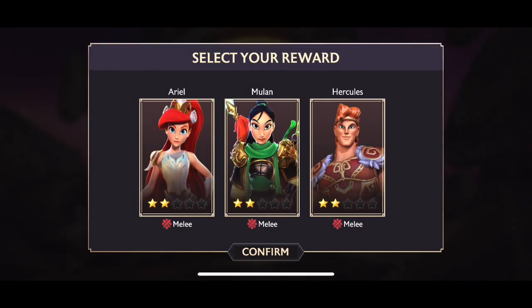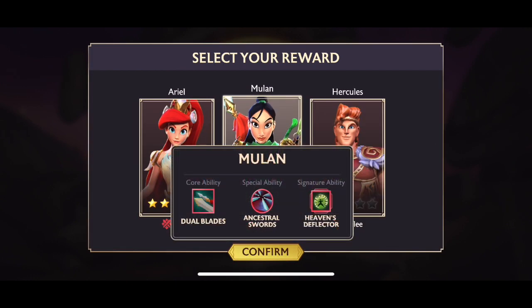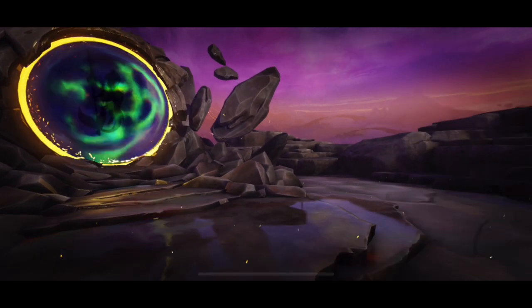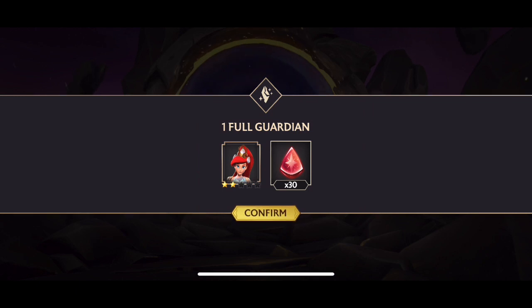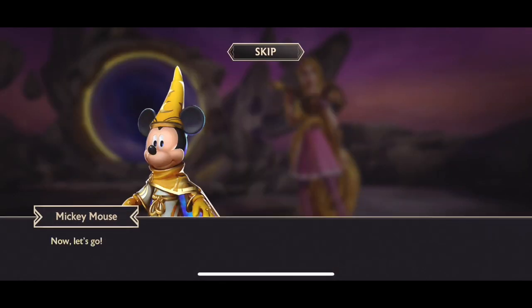We've got a crystal to open — three guardians to choose from. I'm going to take Ariel over Hercules because of her cleansing ability and no damage taken, which is really good. There we go, our first two-star guardian right off the bat — two-star Ariel. I'm very happy with that. The best choice at the start of the game is definitely Ariel, she's such a powerhouse.